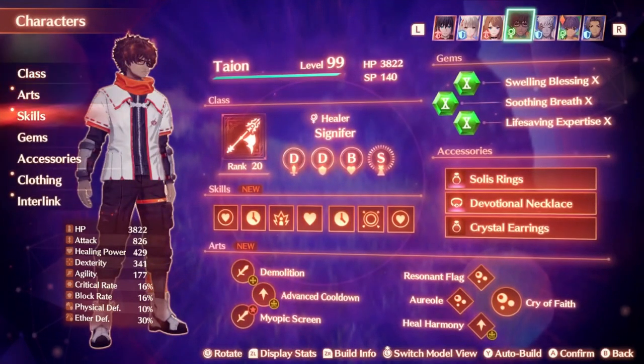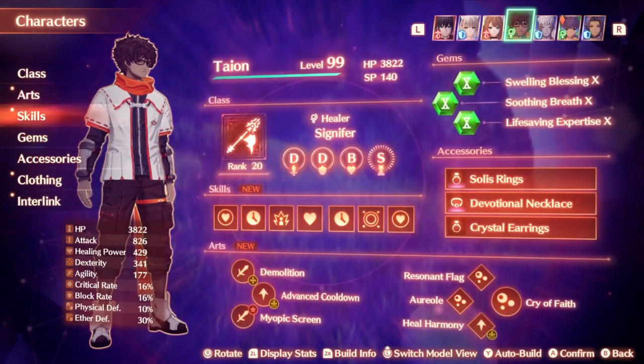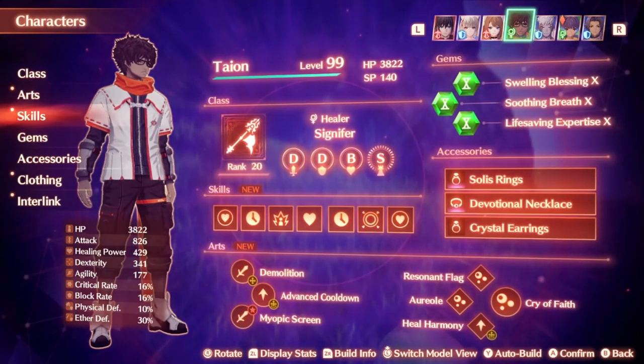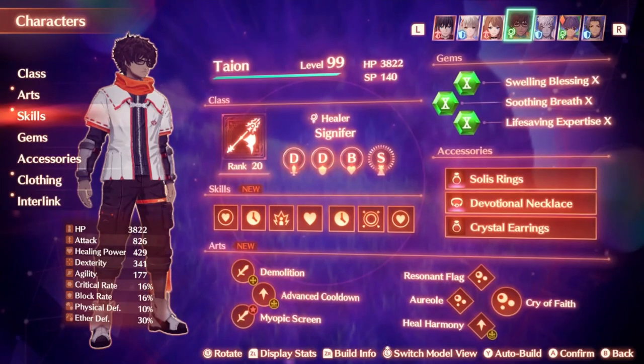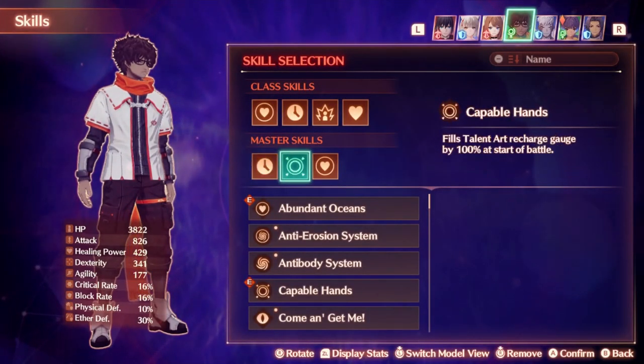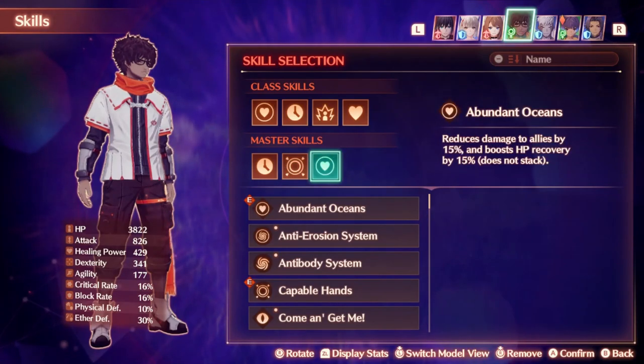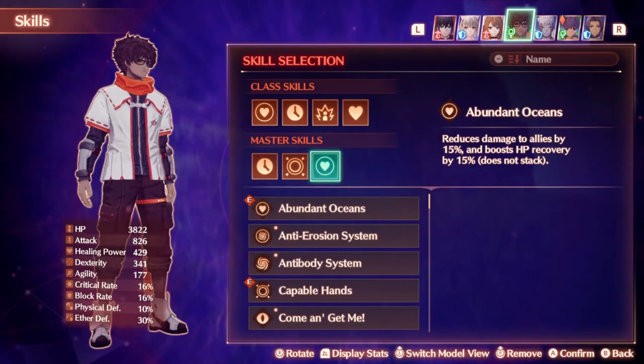Tiy is a Signifer, more of an AI-controlled Signifer taking care of reviving duties and a lot of healing. Signifer is a very strong class for buff effects. The master skills I have are increasing buff duration, filling the talent gauge at the start of combat so he can instantly grant the party two random buffs — which helps against superbosses who can one-shot DPS at the start — and Abundant Oceans, which reduces all party damage by 15% and increases healing by 15%, a very nice party support effect for survivability.